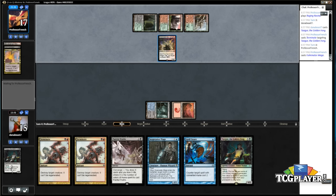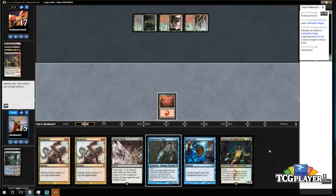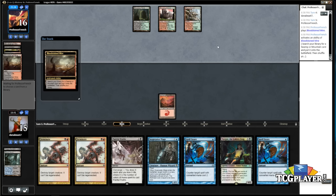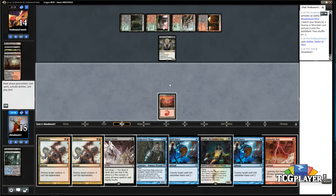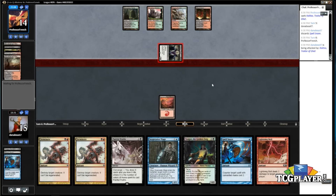We drew Fulminator Mage — that's really good. We're not dead if we draw a land. Okay, now we're probably dead. I don't think there's anything we can do. Not playing Tasigur didn't change anything. Luckily I can draw out of this — I have Terminates for both threats and a Tasigur to follow up with Painful Truths. But we absolutely can't take much more damage here, we have to draw land and we don't. I guess I just pitch a Spell Snare — he can play Scooze and I can't bolt it, so I think I'm just going to be dead even if I draw running lands.